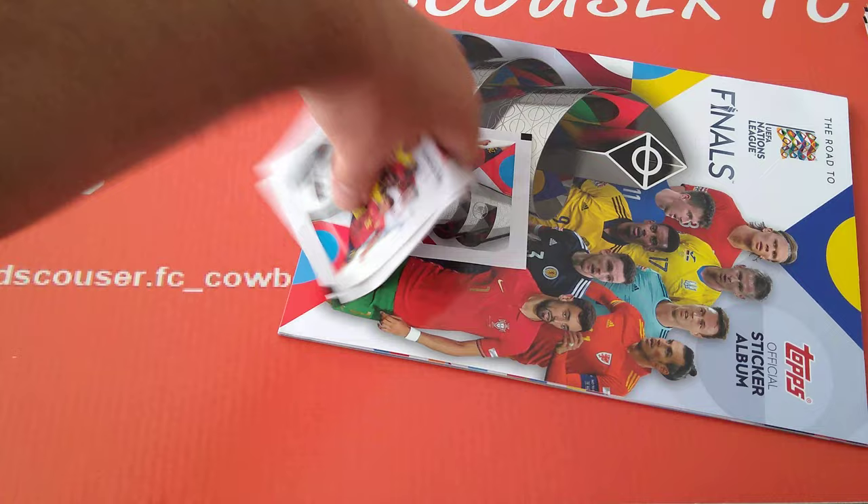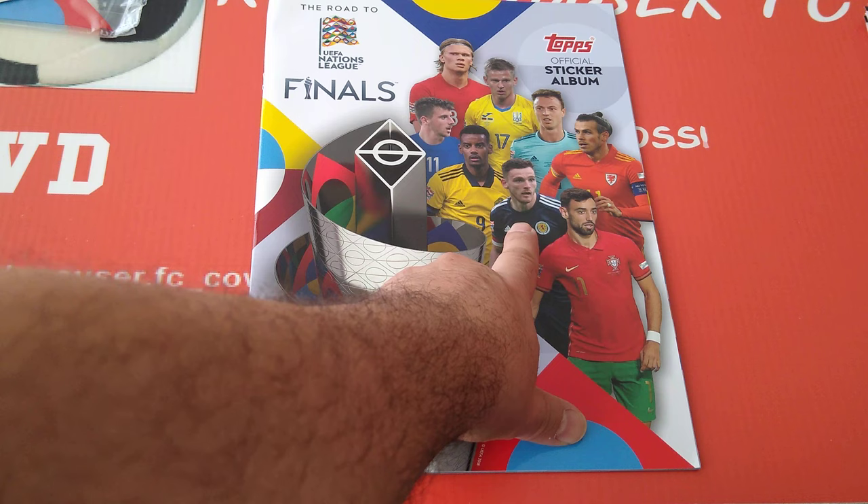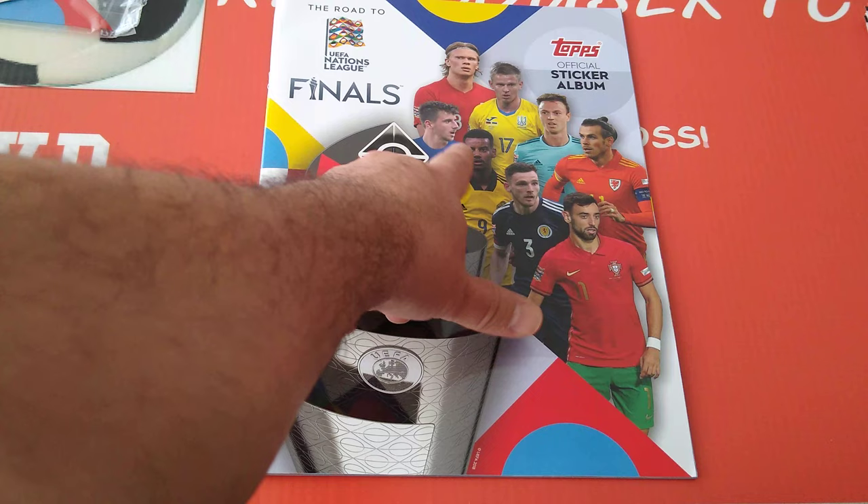Starter pack, here we go. I like to keep the bags - it helps me find my collection. Here are the three packets we're going to go through after. Here's the album. Portugal, Fernandez, Rubu, Scotland, Isaac from Sweden. As you can see here, Mason Mount with a generic England shirt.